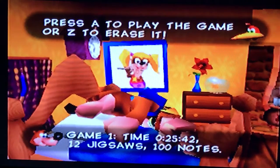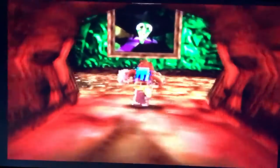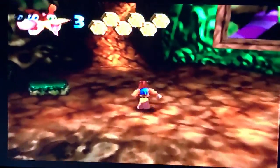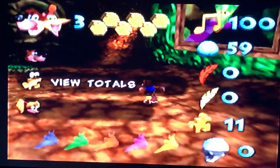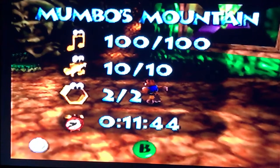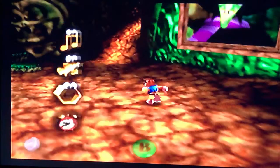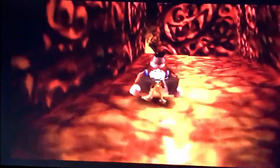What's up everybody, this is Chapman and welcome back to more of Banjo-Kazooie. Last time we did our first world, Mumbo's Mountain, and we completed it within 11 minutes and 44 seconds, all complete. There are only two empty honeycombs in each world.